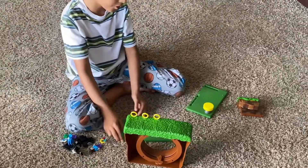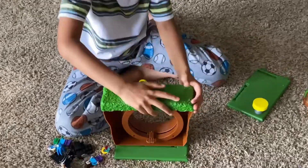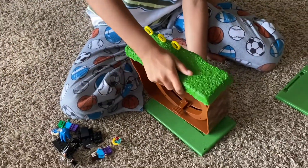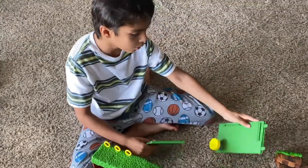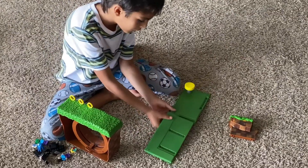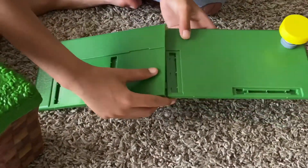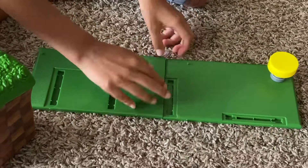So first, you have this green place, which we'll put the loop on — the loop-de-loop — goes on this piece. But it doesn't work, so what I'm going to do: you see this piece? This is the bounce pad. And then you see these little knob things — you put them in these, then you have to connect them. Very simple.